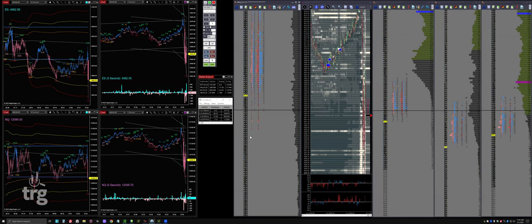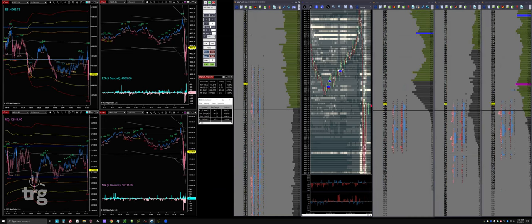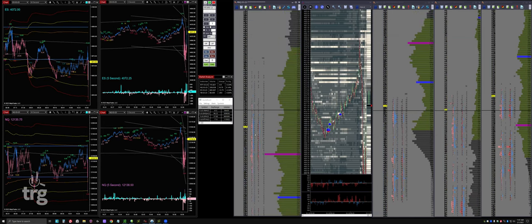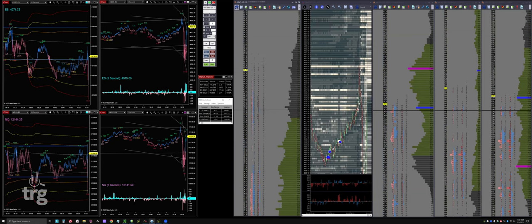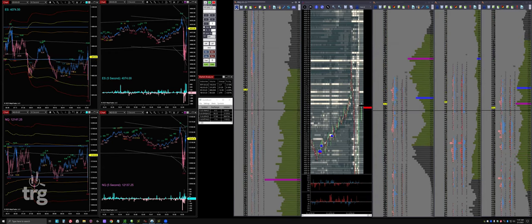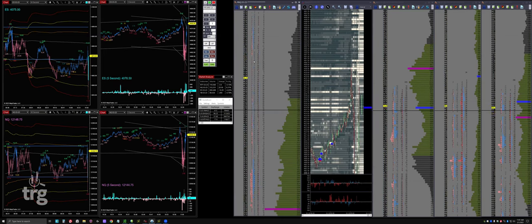Look at this - we traded right to the low 90s and then that got bought and now we're back up at zero-zero and heading up again. Watch 20 over here in MNQ - that's the next inflection point. We just shot right through it. A fade up here at the high could get interesting if we can push up there and quiet down just enough that I feel like I can manage the trade. I'll go ahead and fade that, but not here.